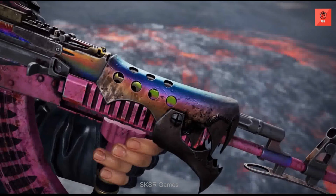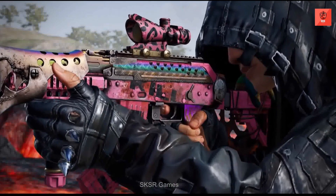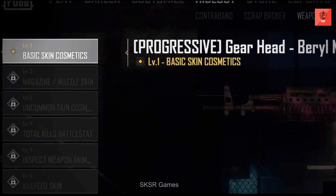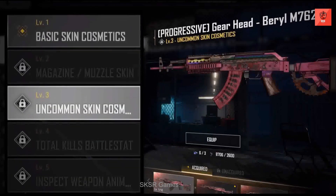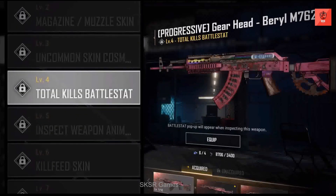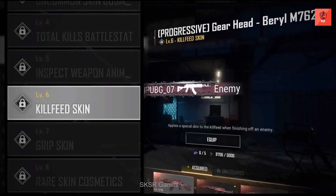Our first progressive weapon debuting with this system is the Gearhead Barrel M762. Progressive weapons have 10 levels to upgrade, which will unlock various different cosmetic effects, such as skins for attachments, visual upgrades, battle stats, death crate skins, unique inspection animations, and kill feed skins.